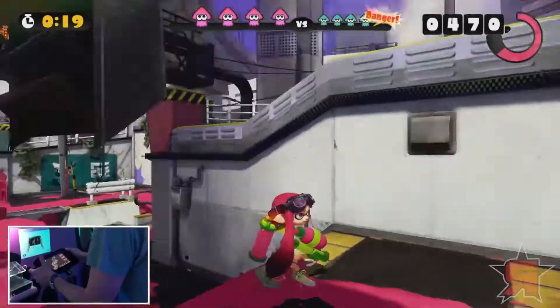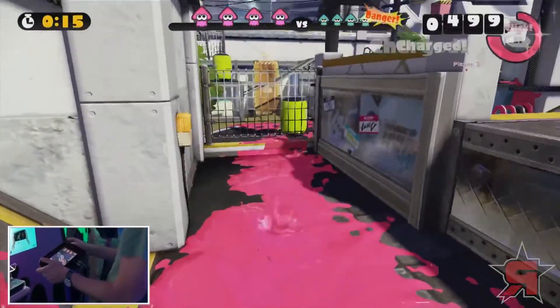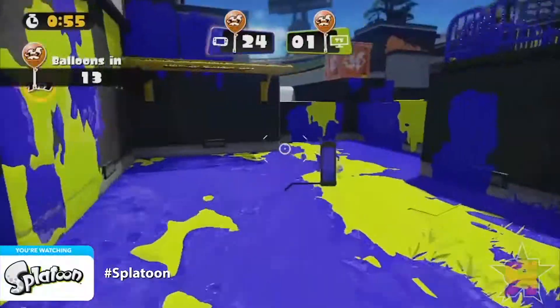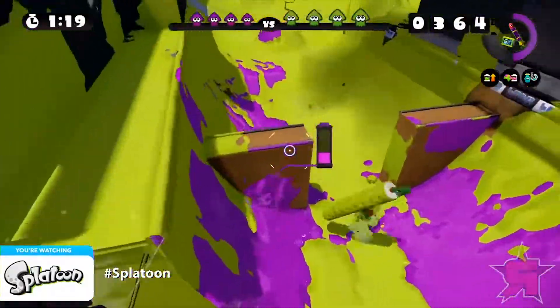As an inkling, you have the ability not just to fire ink from your weapon, but also to assume a squid form and dive into the ink of your team to replenish your stores and move quickly. Ink from the other team can't be moved through in squid form and, of course, is harmful if struck by.